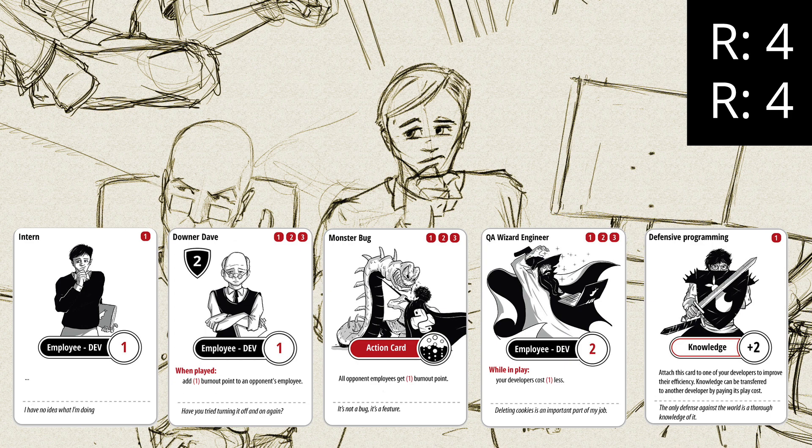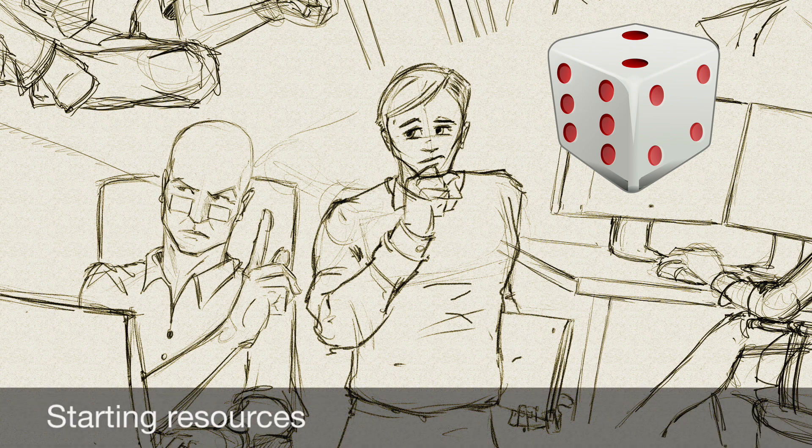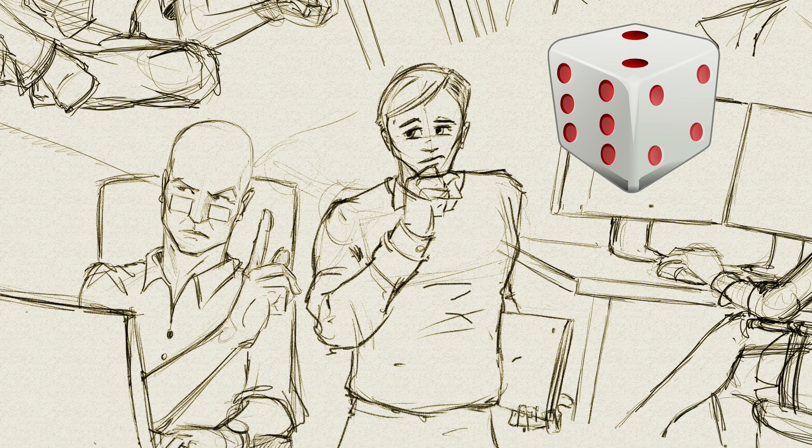Before the game starts, we roll a die. The die's roll decides how many resources the players start with. Every player gets of course the same amount of resources, so we roll only once. This random element ensures that the start of the game is every time a bit different — it's not only depending on the cards you've drawn, but also on the cards that you keep in a mulligan. More resources means a faster start,